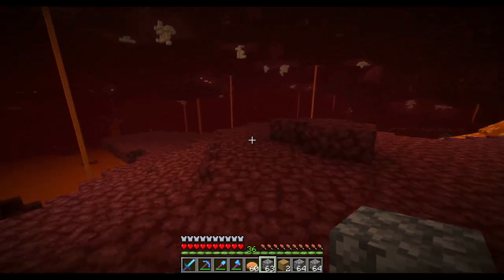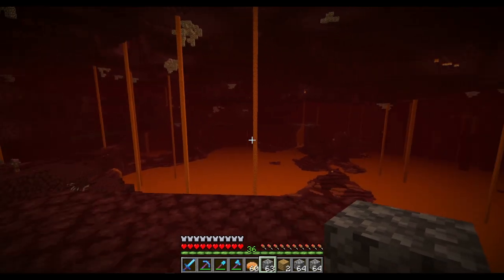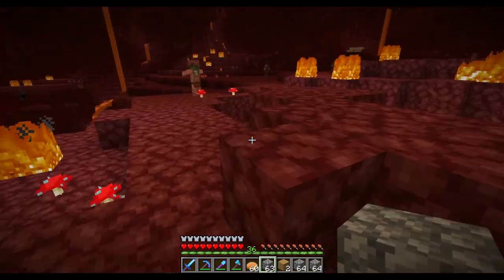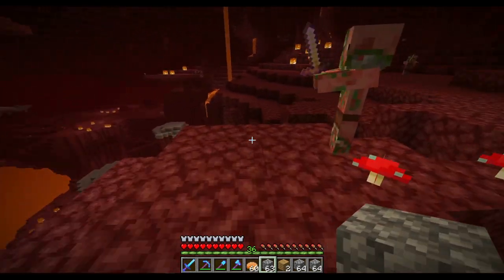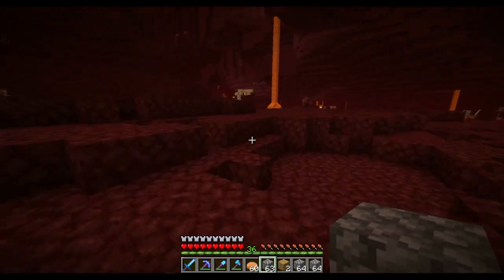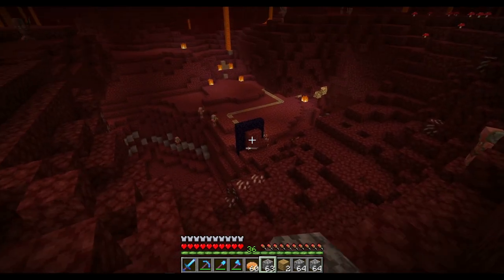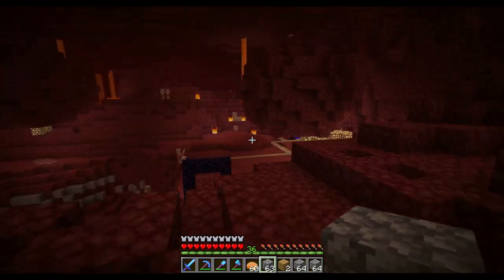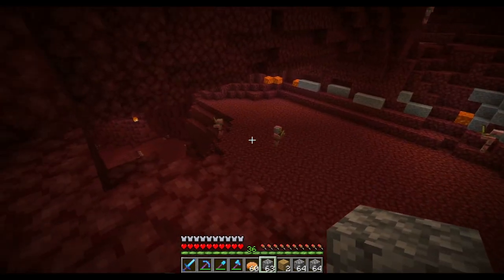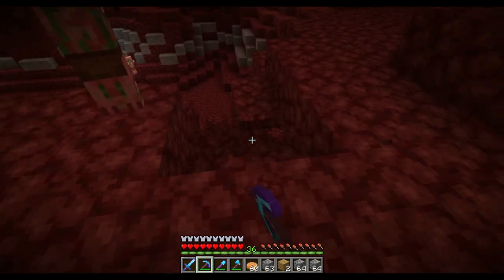I'm pretty certain - yeah, there it is, right there. Meaning that we need to cross the lava somehow. I'm thinking if we can get down to my portal again - I just wanted to see what was down there - because I want to have easy access to the fortress from my portal. Here we go - is that my portal? I think that's my portal. Yeah, it's my portal. Just needed to make sure that it wasn't the villager portal.